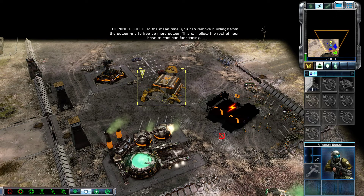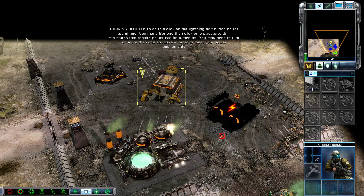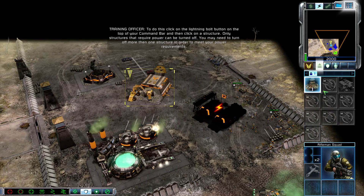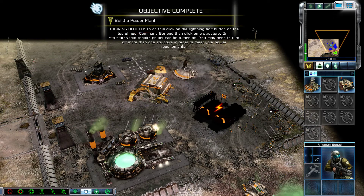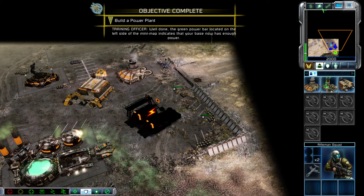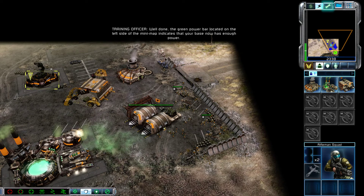This will allow the rest of your base to continue functioning. To do this, click on the lightning bolt button at the top of your command bar, then click on a structure. Only structures that require power can be turned off. You may need to turn off more than one structure in order to meet your power requirements. Well done. The green power bar located on the left side of the minimap indicates that your base now has enough power.